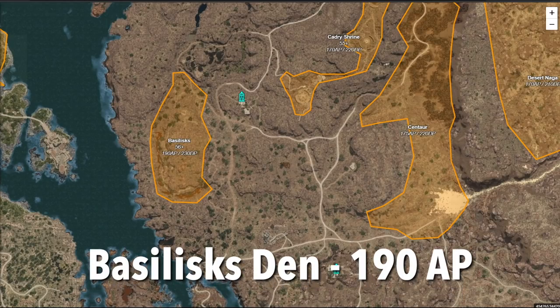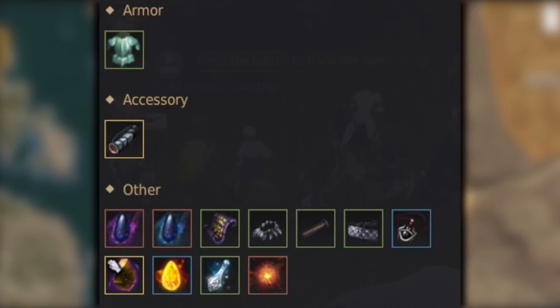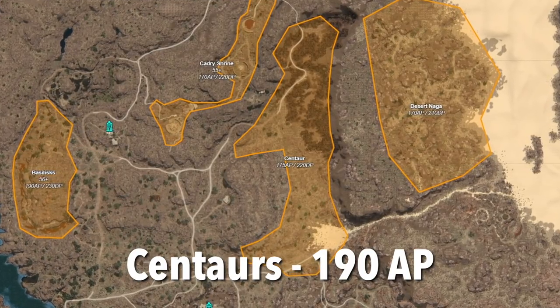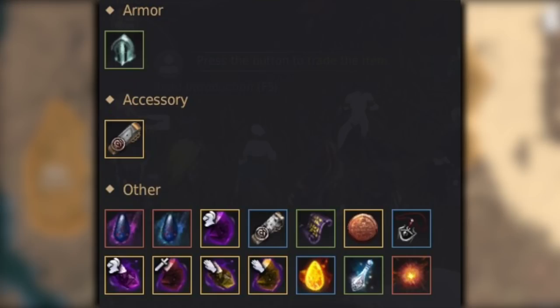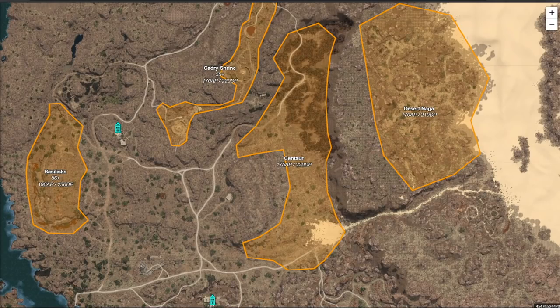At around 190 AP, you can also do the Basilisks. It's an okay spot — nothing spectacular. The Basilisk Belt drop rate isn't too spectacular, so it felt like a waste to use loot scrolls there. Centaurs is also something you can do around 190 AP. The layout of the mobs is more spread out than other areas, so a class with high mobility does pretty well here. Notable things are the Centaurs Belt and Black Magic Crystals — specifically the Black Magic Crystal Precision for your weapon, used for making Elkar Crystals, which are really valuable.